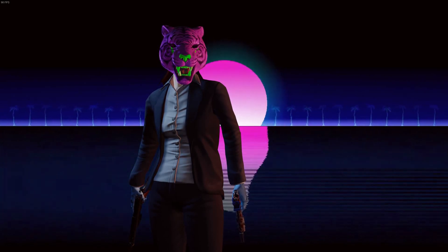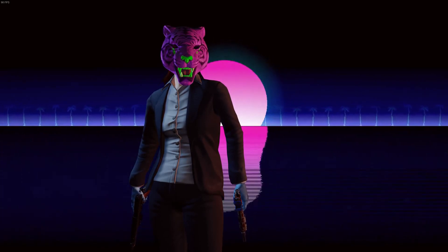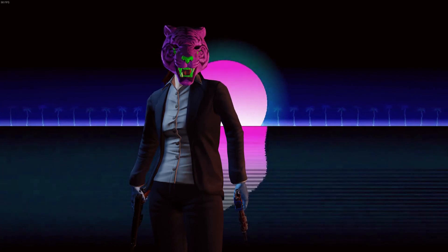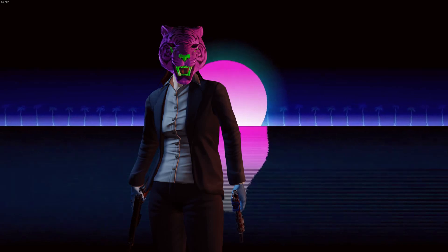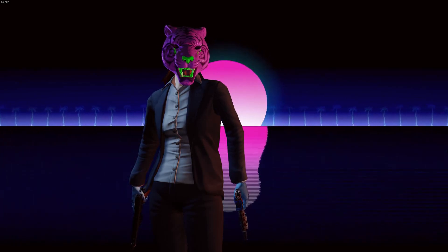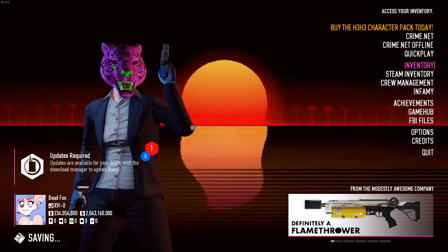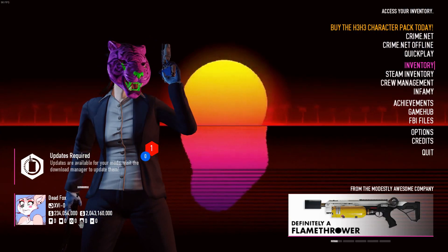When you go Infamous you start with no money, weapons, or skill points — you only have your suit and a couple of already unlocked weapons. And this will save you some time and you won't have to go through that awkward moment of doing Jewelry Store again. As you can see I'm level 0 and I have absolutely nothing.